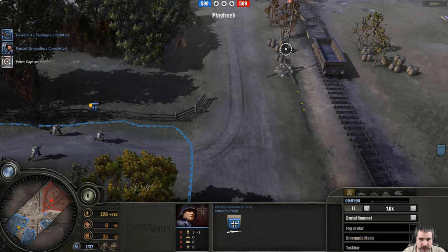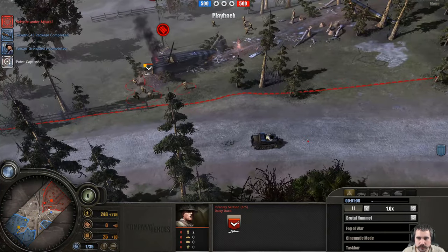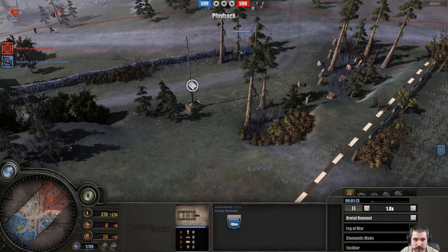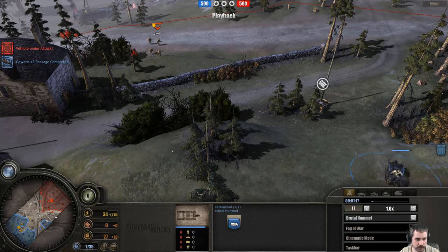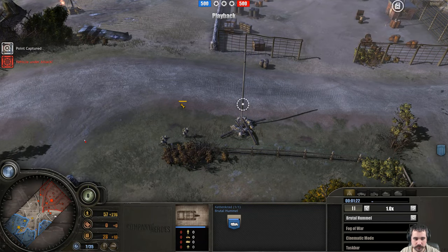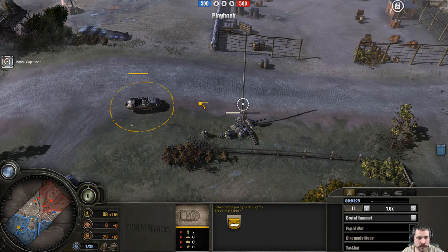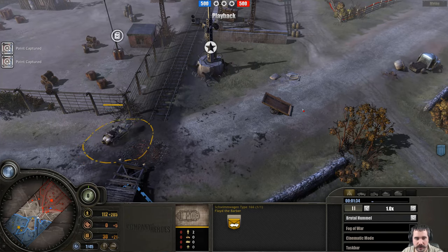G43s are on the Panzergrenadiers — looks like this one will be eyeing the capture on this point here. Captain squad is rolling forward, trying to capture this munitions point. We do have a Shimmerwagen in here, and this is of course the Wehrmacht version, so it does have the MG-42.